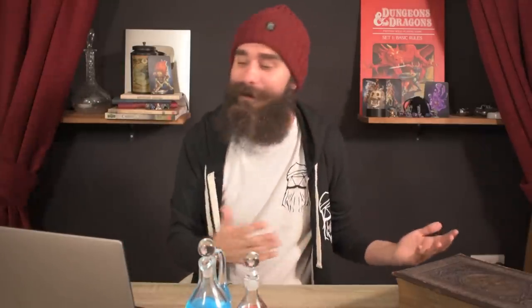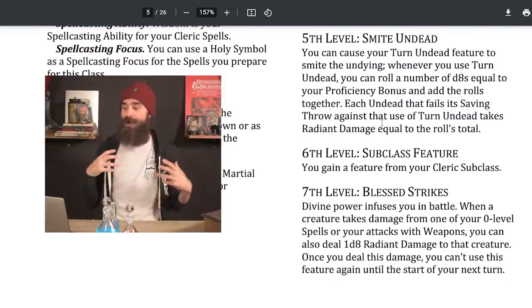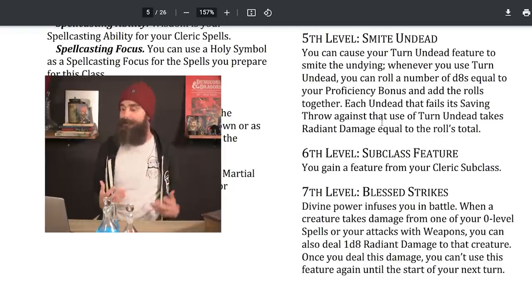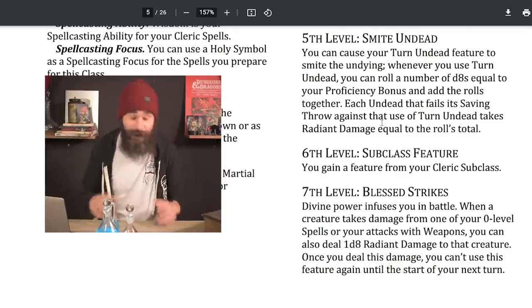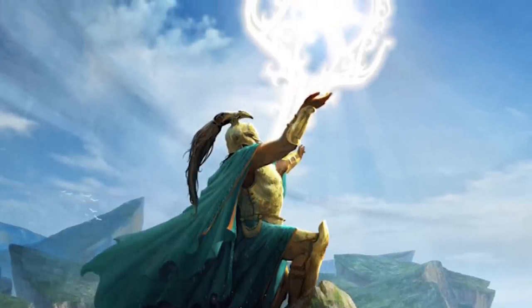At third level, you get your cleric subclass — they used to come at level one, which was great for multiclassing, but they've moved them to level three to make multiclassing less overpowered. At fourth level, you get a feat. At fifth level, you get Smite Undead — when you use Turn Undead, you can roll a number of d8s equal to your proficiency bonus, and each undead that fails the saving throw takes radiant damage equal to the total. At third level that's 3d8 damage.